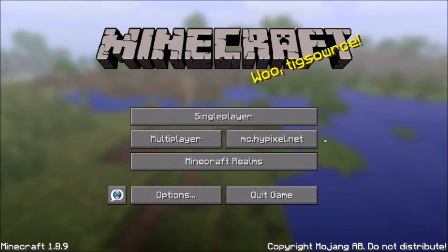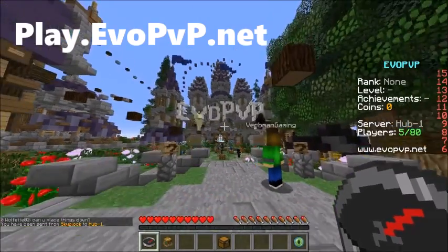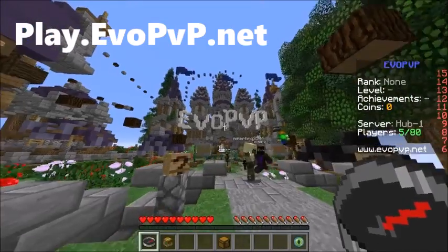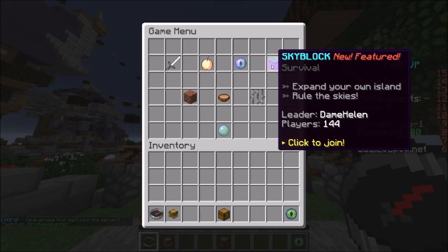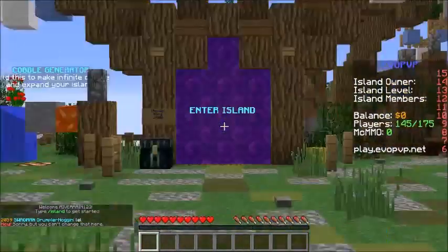Okay, for number one — well, the first server we're checking out — is actually an awesome new server called EvoPVP. It seems to be a pretty popular server. All you have to do is click the compass and there's Skyblock right up here. It's actually the most popular right now. It has 144 players on right now, and as soon as you log in you can do slash island to get to your island, or just enter the portal.